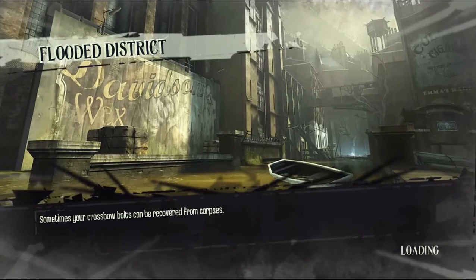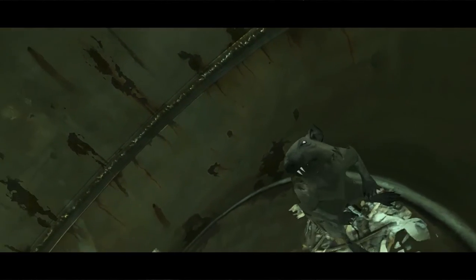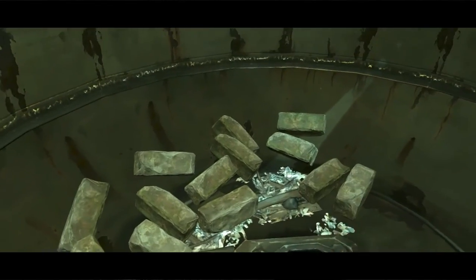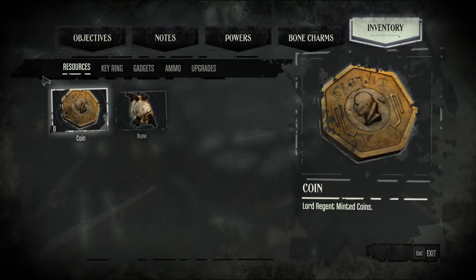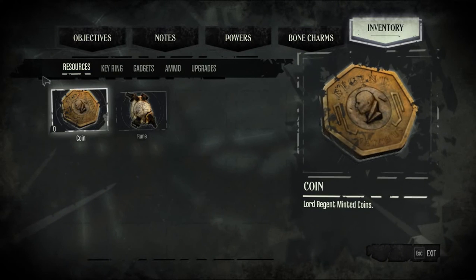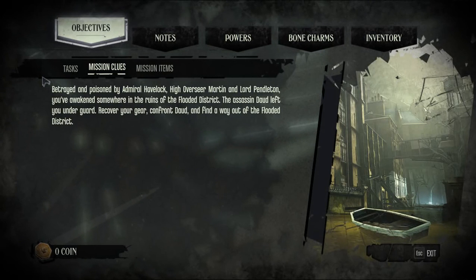Looks like the Outsider is doing a lot of observing humanity and judging them based on their actions. Still has his mask, apparently. I have zero in my inventory — no coins or runes. My mission is to wake someone in the ruins of the Flooded District's house — Dowd left me under guard. Recover your gear, confront Dowd, and find a way out of the Flooded District.